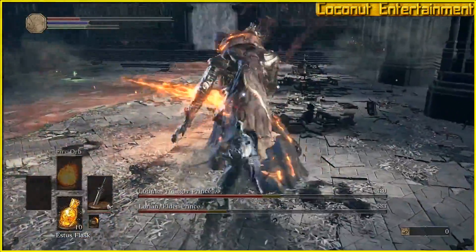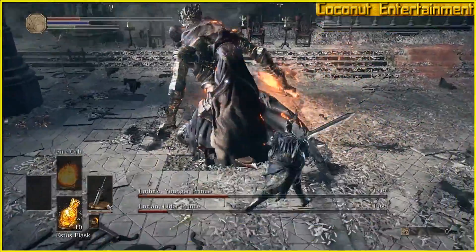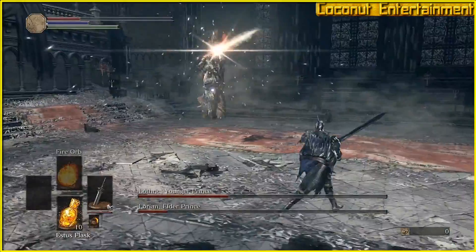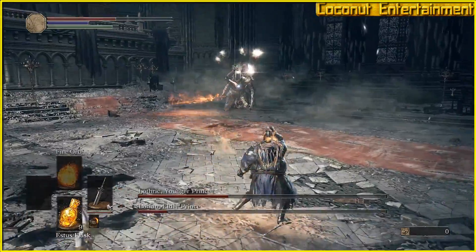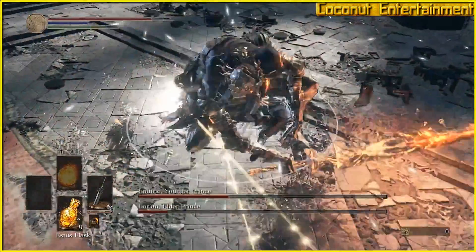Your goal in this phase is to attack Lothric. Aim for Lorian's back and you should be able to damage both of them. Lorian will have significantly less health here, so if you can deplete his health bar, Lothric will take time to revive him, leaving him open to attacks. Once you've defeated Lothric, take out Lorian if he's still alive, and the fight is yours. Good luck.